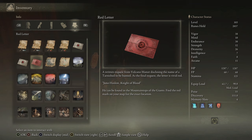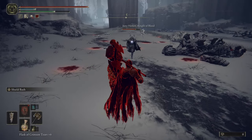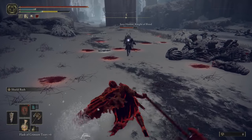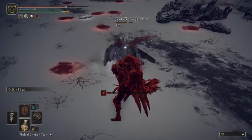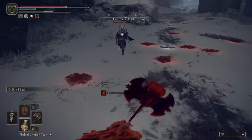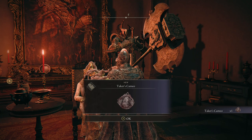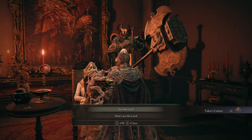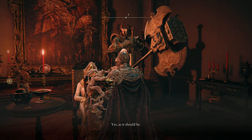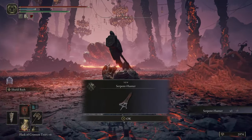The first two letters will be fairly straightforward. The third will be a red letter and probably won't open up until later in the game, since it requires going to an area likely not yet explored. Completing all of this will unlock the boss in the area, which is the major reason to do it, and you also get some pretty cool rewards. Completing everything opens new dialogues with Volcano Manor and unlocks PvP invasions.